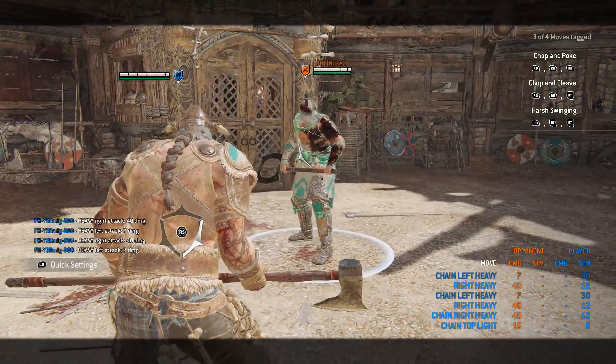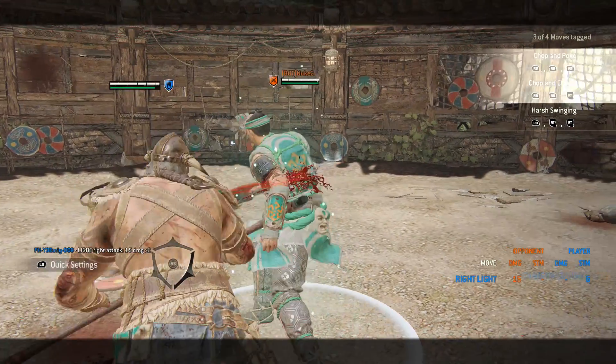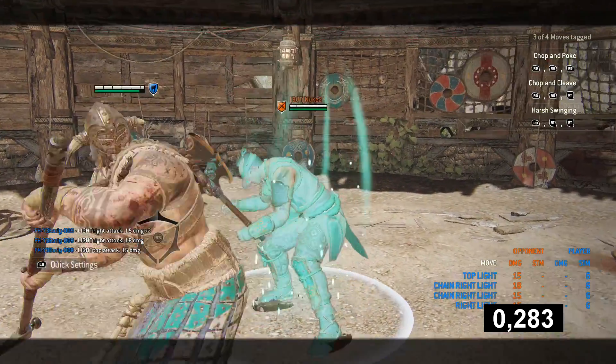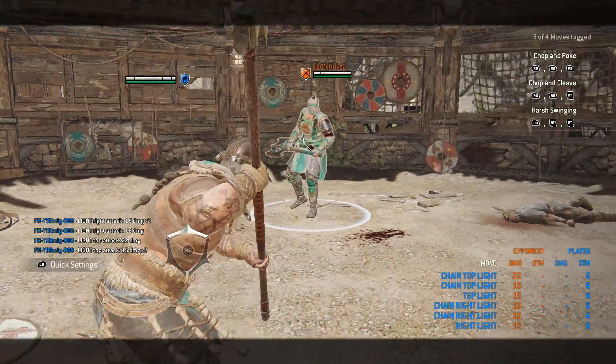The attacks within the chains are all the same, meaning there's no difference to the second light, for example, if the first attack was a heavy or a light. Side lights are now always 500 ms throughout the chain. Top lights get slower each time, starting at 500, 600, and the chain finisher is 700 ms.